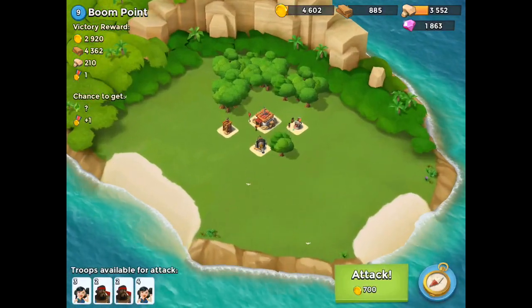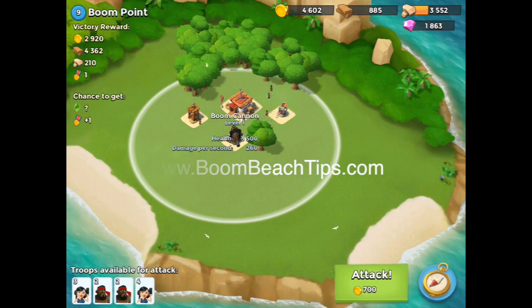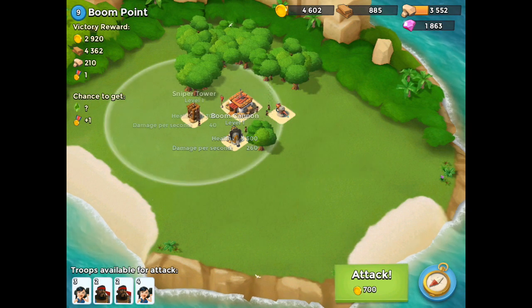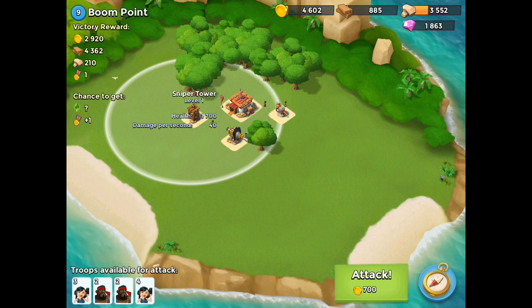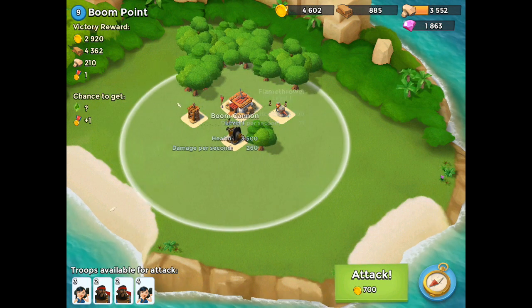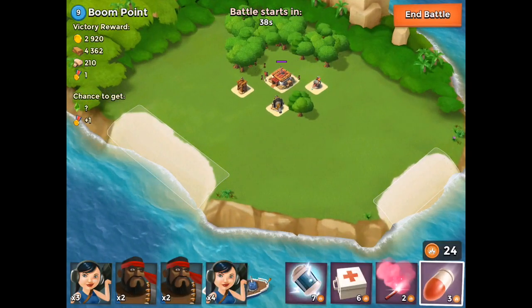Boom Beach tips here guys — the level is called Boom Point and it's because it has a boom cannon on the point. I'm going to zoom in for my man in the comments who's a big fan of me zooming in. So we've got a sniper tower, flamethrower, and boom cannon.